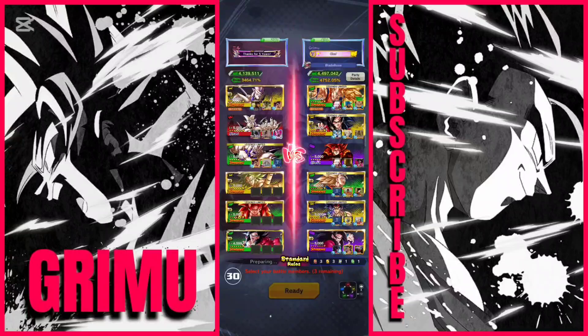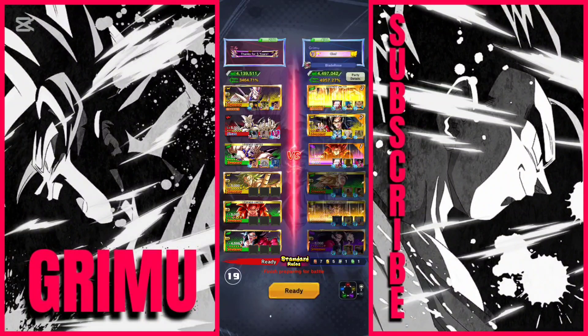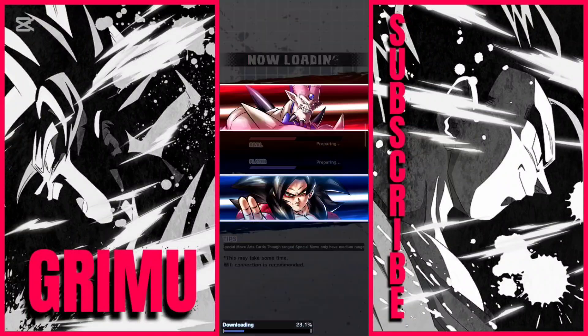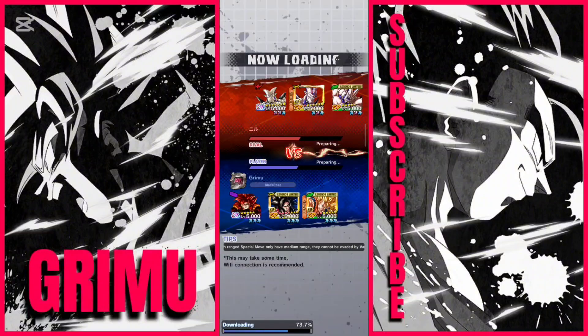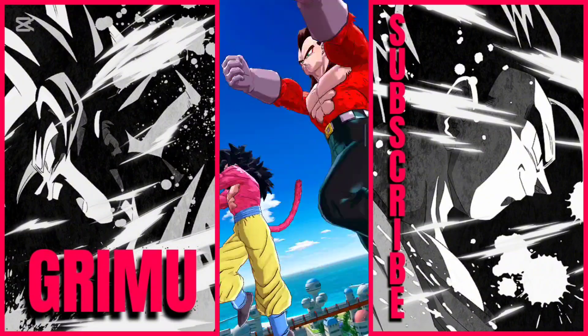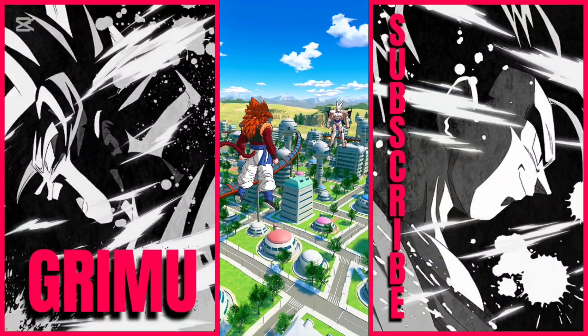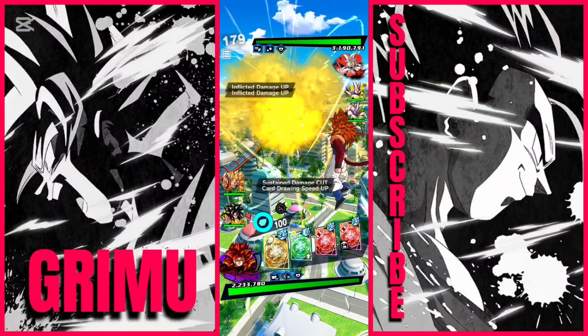Alright, second match — up against more Omega Shenrons, this time with Shin Shenron instead of Super Saiyan 4 Gogeta. There are some people playing with fireworks outside, so if you hear strange noises in the audio, you'll know why. I'm going to open with Super Saiyan 4 Gogeta; I feel more confident that way. Both the LF and Ultra version of Omega Shenron are really, really strong. Let's just pretend the fight gets so intense that things around my house start breaking.